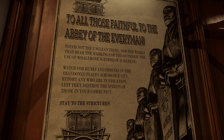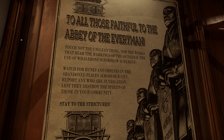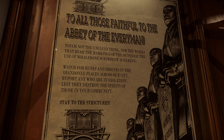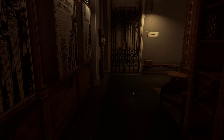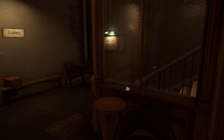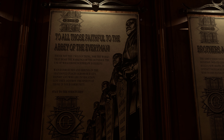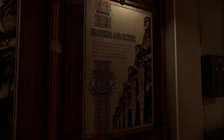'To all those faithful to the Abbey of the Everyman — touch not the unclean thing, nor the works that bear the markings of the Outsider. The use of whale bones and scrimshaw is heresy. Watch for runes and shrines in the abandoned places across our city. Report any who are in violation, lest they destroy the spirits of those in our community. Stay to the strictures.'